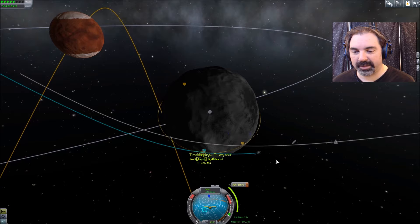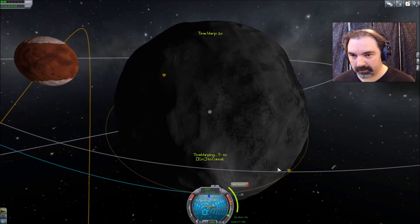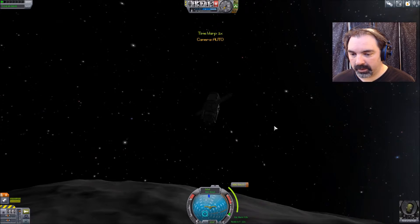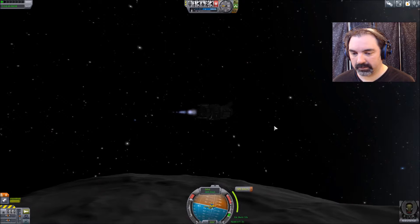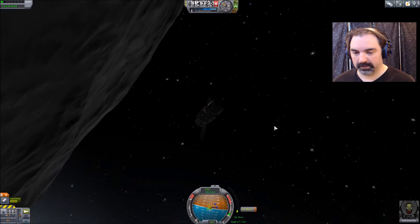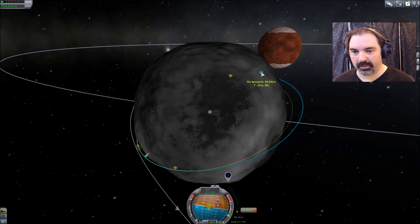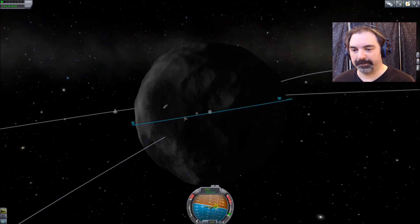We'll get this guy established into orbit and then flip back to the other vehicle and make sure he's ready. Let's get facing our node here — full throttle. This thing is unruly.